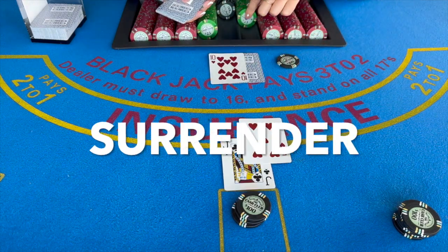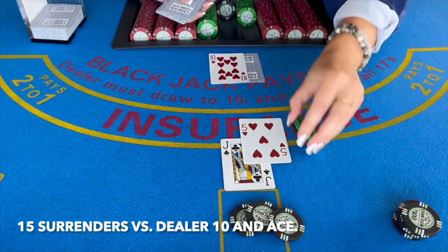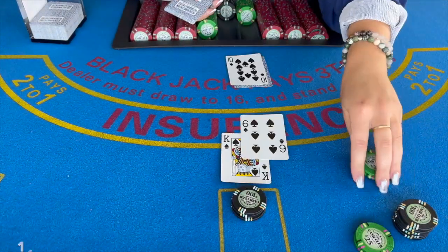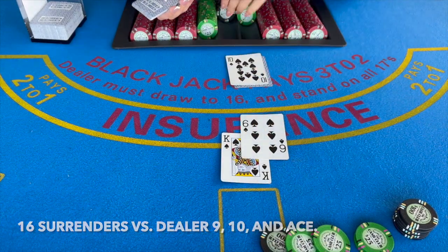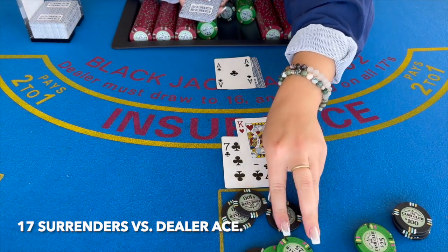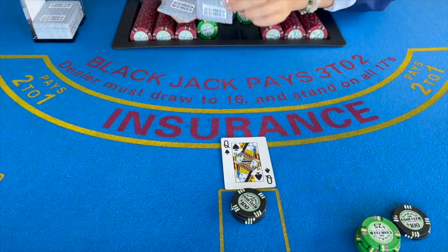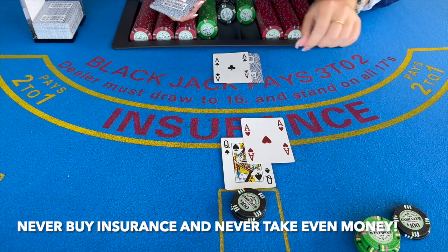It's also important to know the basic strategy for when to surrender. 15 surrenders versus 10 and ace. 16 surrenders versus dealers nine, ten, and ace. 17 surrenders versus only the dealer's ace. The final rule of basic strategy is to never take even money and to never buy insurance.